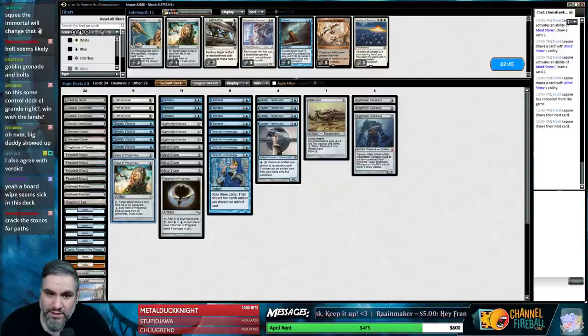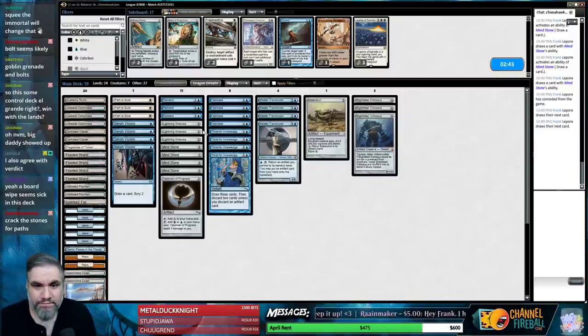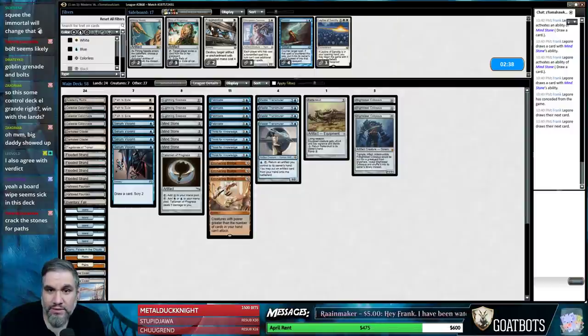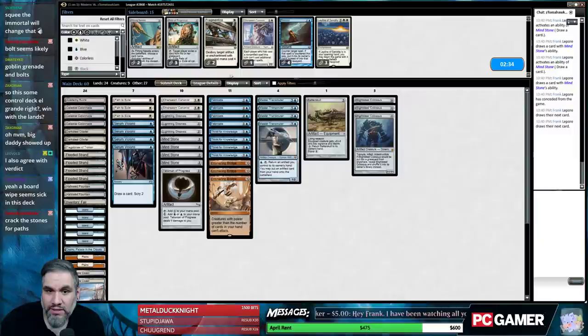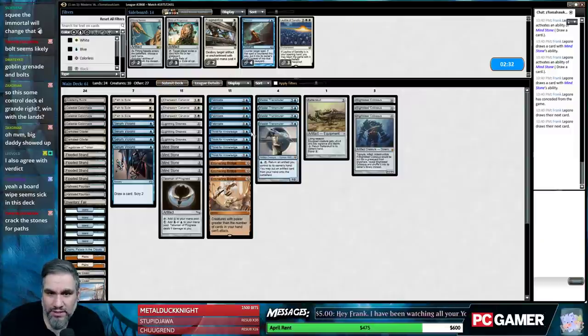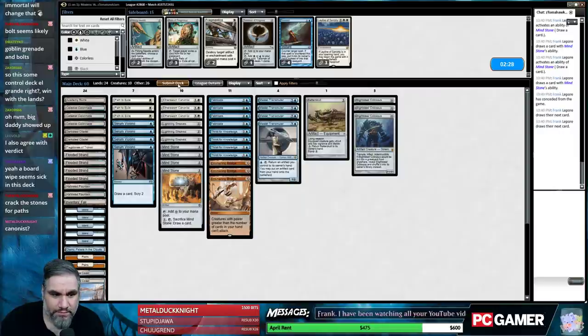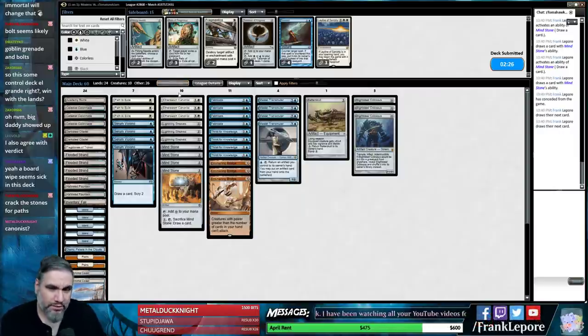Batterskull can come in, Relics can come out again. I don't think I like Remand here. I'll bring in the Bridges again. Probably Ethersworn Canonist I think — just having a Blocker is good. Take out the Talisman. Also it prevents them from going guy, guy, Bushwhacker. All in all, my biggest concern with this deck is it feels like we are one turn too slow.